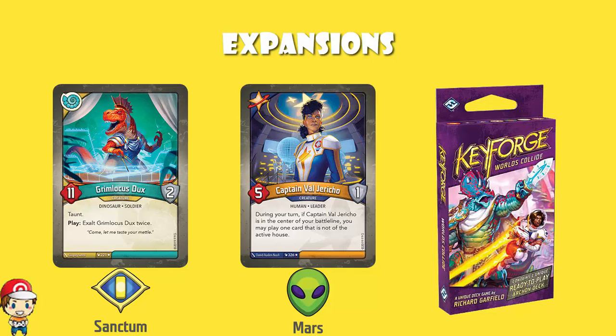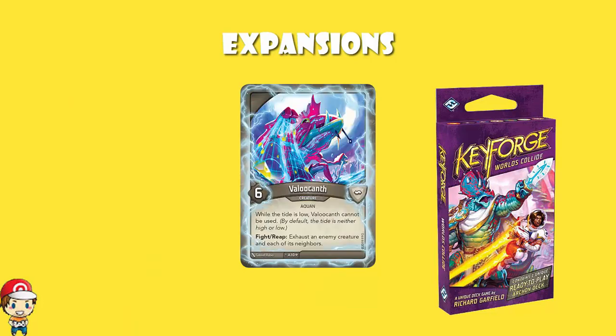The other thing brought in by Worlds Collide were Anomaly cards, which are cards essentially from future sets — they bring in mechanics which do not exist in the game at the moment. So if we take a look at something like Valucanth, it refers to when the tide is high — the tide is not a mechanic in KeyForge at the moment, but it might be in the future. The other cool thing about Anomaly cards is that they do not belong to any house, so you could get Valucanth as a Brobnar card, a Saurian card, or a Dis card.